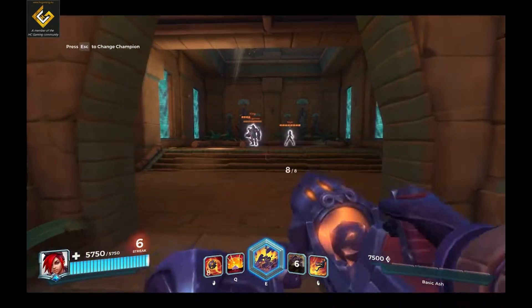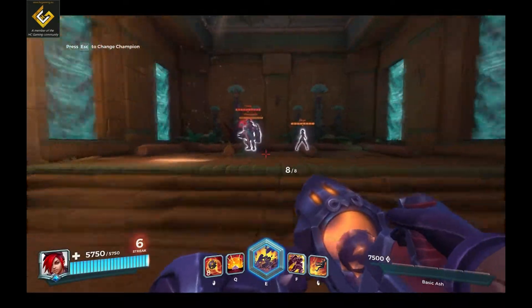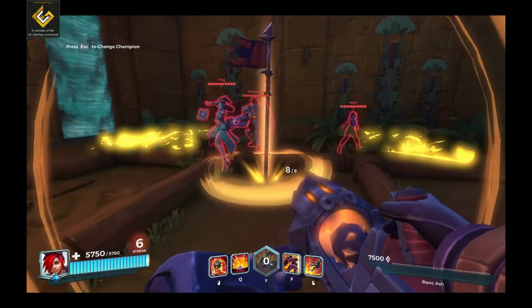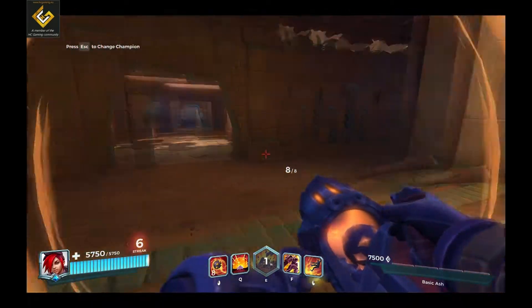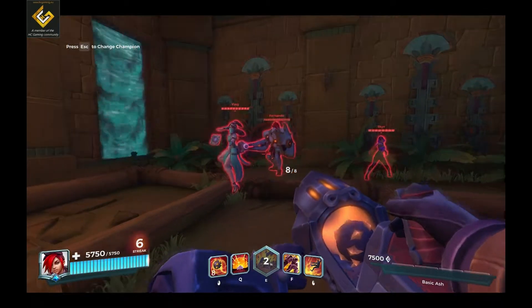For your ultimate ability, called Assert Dominance, which is area damage — you leap forward and plant your banner in the ground, dealing 350 damage on impact and creating a damage-immune zone for yourself lasting eight seconds. You must remain within the zone to receive the immunity. Boom — stun them, and now I am immune. Eight seconds of immunity — you could deal a lot of damage in eight seconds.